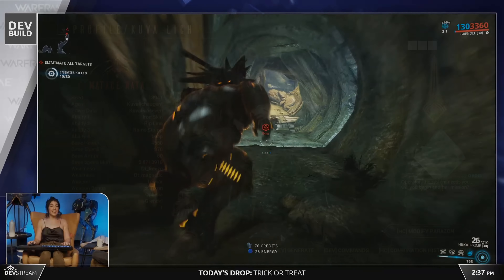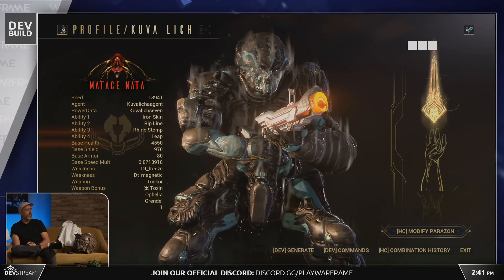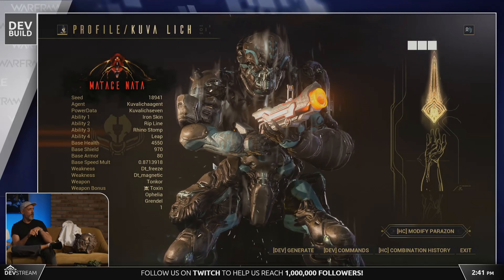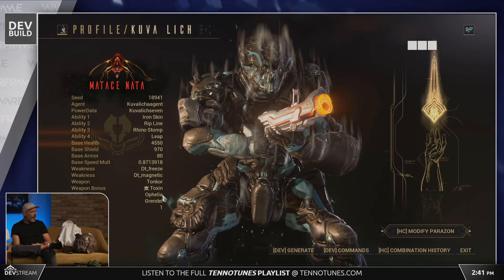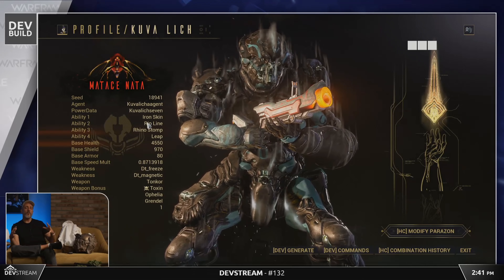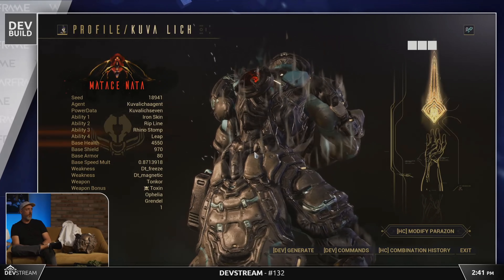Kuva Lich enemies will grant Mastery just once, regardless of how many you get — similar to how Kitguns and Zaws work. You can build as many as you want but only get Mastery one time for that part. The Kuva Lich weapons or contracts will be tradable with clanmates or friends who might want the weapon if you don't.